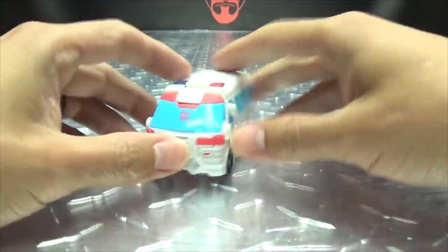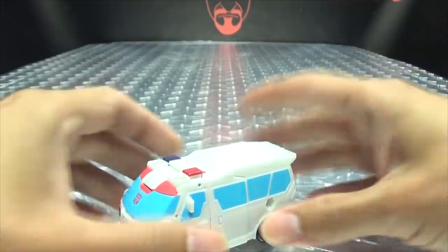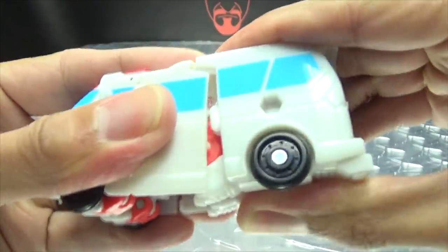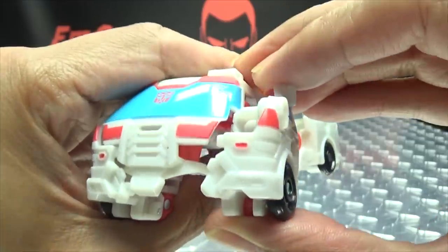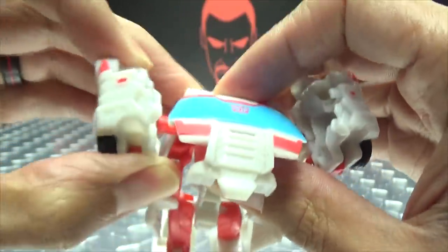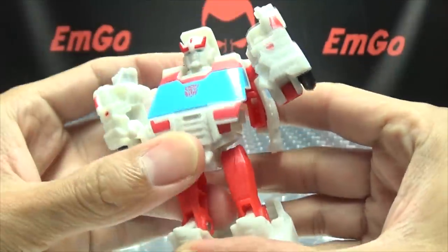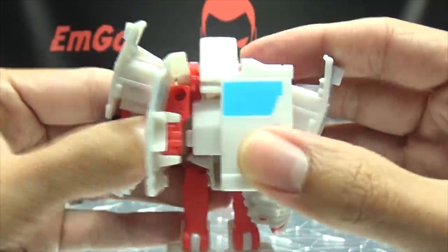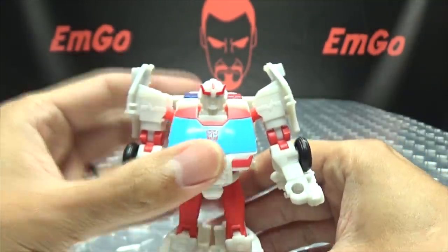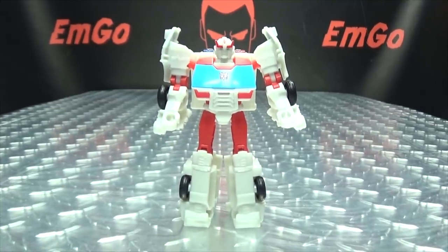So let's get down to transformation. To transform him, it's pretty simple — you just come back here to his back section and unclip all of this to extend the legs. Split the legs and get the lower body all done. Moving on to the upper body, you come to these side sections here and they will come out and up. I'm going to take this whole assembly here and just swing this down, like so — that'll tab in there. Then we can just unfold his arms, bring them down, unfold, bring it down. Come back here, take these two panels and bring them together. This panel behind his head just comes down like that, and there you go — there you have Ratchet in his robot mode.